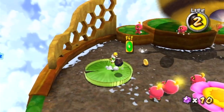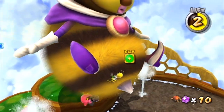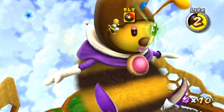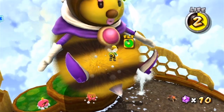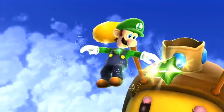Star number 3 literally couldn't be any easier. All you have to do is basically fly up to the queen bee at the end of the level and jump off her belly, and right in front of her face is the green star — but the problem is her antennas are always in the way. So just get off her belly and fly into the green star, and it's yours, free of charge!